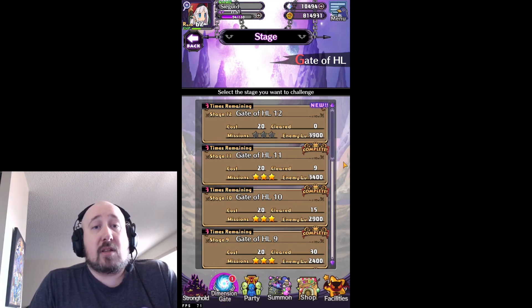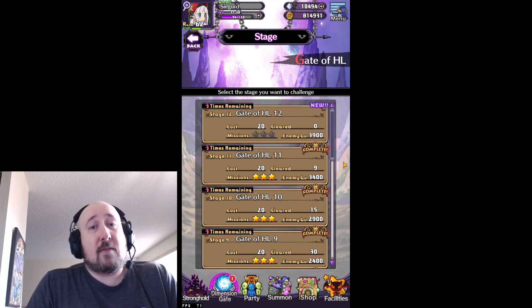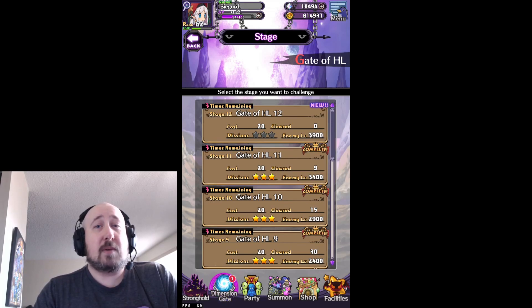Beyond that, you can spend keys to unlock further runs of your better chambers. However, these keys are valuable — you can only buy so many per day, and you might not want to spend them on HL chambers when you also need EXP chambers and reincarnation materials. Still, it's definitely the quickest way to go. You can earn easily a couple hundred thousand HL in 30 minutes, which will get you back to where you need to be.